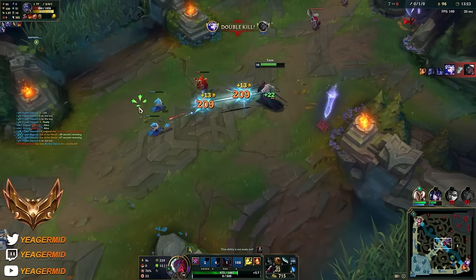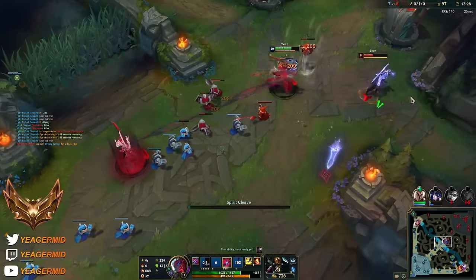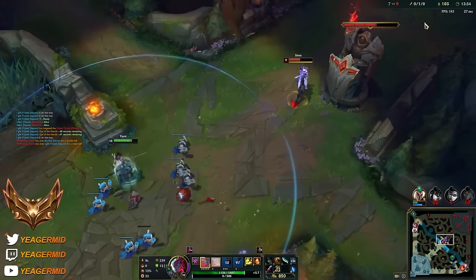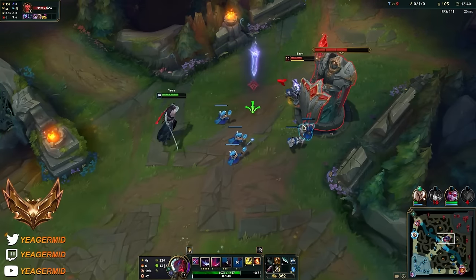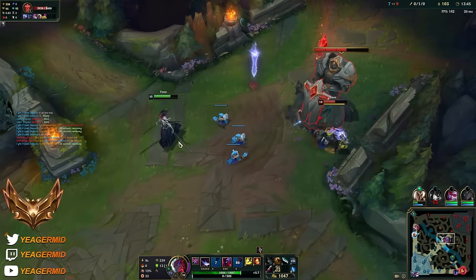Alright, the ultimate and the Flash is out. I should probably let him finish the ult based on what just happened bot side. And this is a way you can cancel CC right here - it can be hard to pull off because you have to predict the CC coming in.